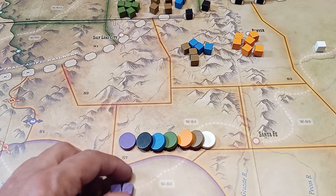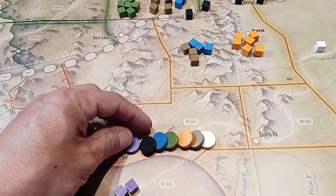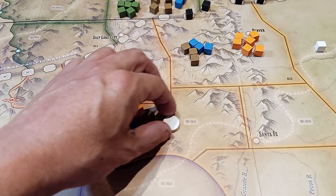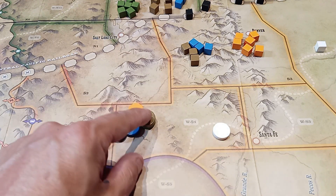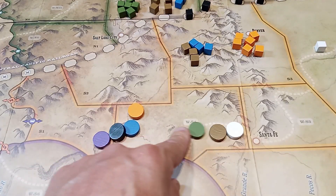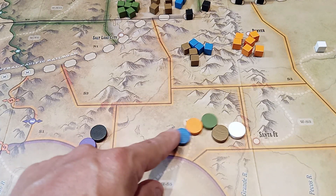This game is not a chip-pulling system game — it is a disc-pull system. These discs go into a draw bag. You will blindly pull them and that faction will take its action. There are wagons, brown for settlers, green for the Northern Plains Indians, and orange for the Southern Plains Indians, and blue for cavalry.